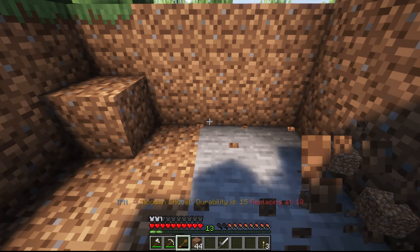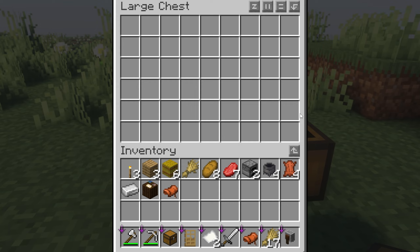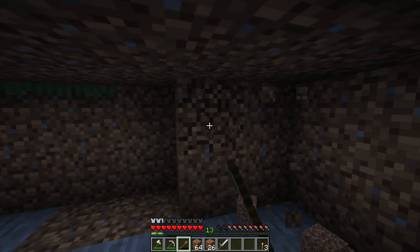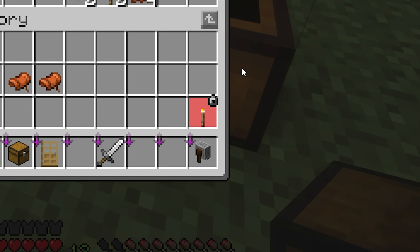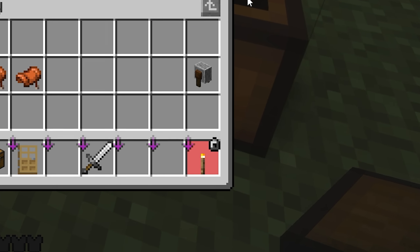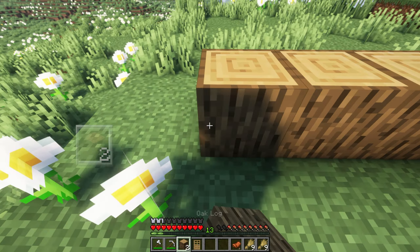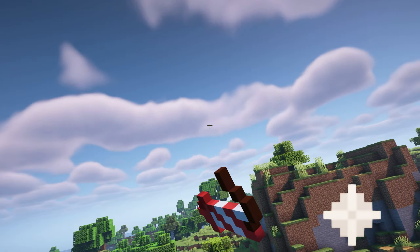Inventory Profiles Next helps you keep your inventory organized by providing advanced sorting options with just a single click. You can quickly replace your almost-broken tools, dump everything into a chest, and move items you already have in storage with ease. The mod also displays information about tools that are about to break, ensuring you're always prepared. You can lock item slots so the sorting system ignores them, ensuring these slots stay empty or filled as you prefer. Additionally, it automatically replenishes the block you're using for building.